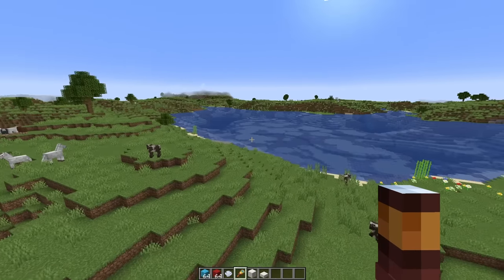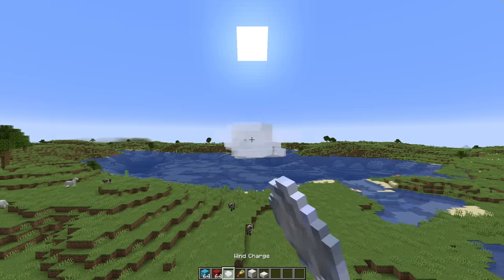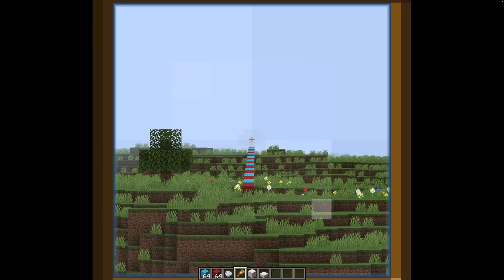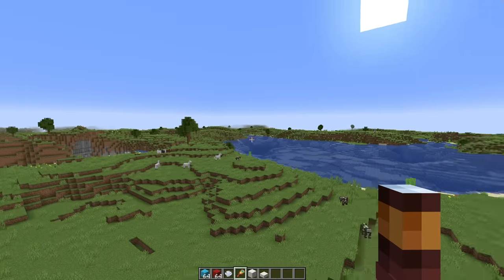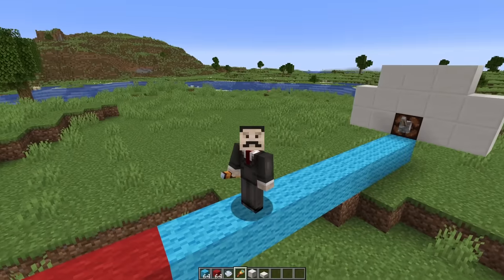That is so ridiculous. I don't believe it. Now it absolutely isn't reliable because there's a tiny bit of randomness to how it leaves your hand, but when you get a good shot like that, it will actually activate a redstone contraption that is right on the very edge of your render distance. It takes a long time, but there it is. That is so stupid - look how far away that is.